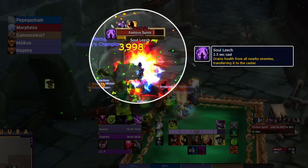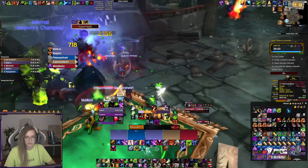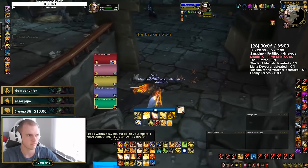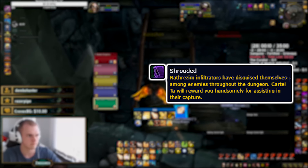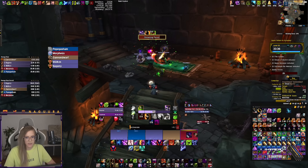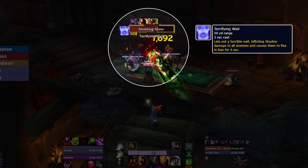At the start of the dungeon, interrupt the cast Soul Leech of the Forlorn Spirits because it heals them otherwise. In Legion, most teams ended up skipping these two spirits with Shroud because they weren't very efficient to deal with, but if one of them has the Season 4 Shrouded effect, it's worth killing them to get an early stat buff. All the way up the stairs there's a Shrieking Terror casting Terrifying Wail, fearing everyone if not interrupted.